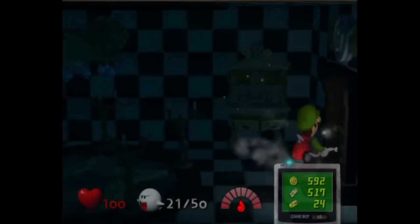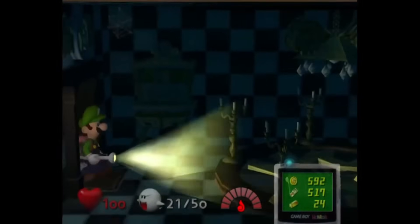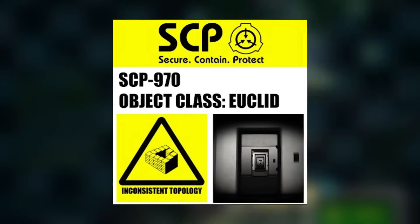Astral Hall Looping: if Luigi doesn't light the candles in the Astral Hall to start the event, he gets looped back to the entry door in a continuous loop. Reminds me of SCP-970, if anybody knows what that is.